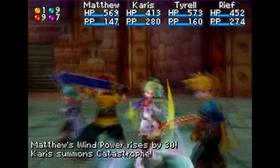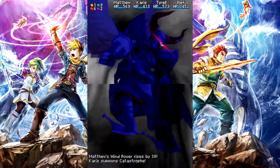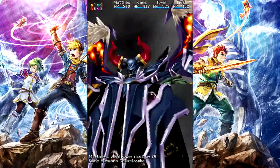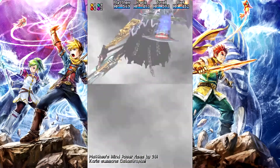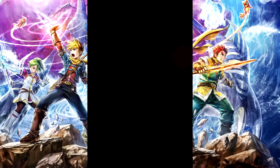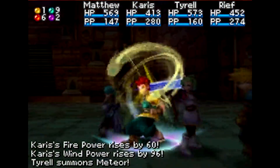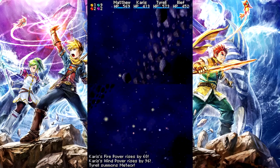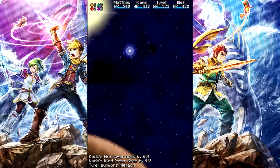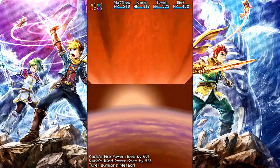He did about 2,695 damage. I'll summon Catastrophe. I went over in lengthy detail about how to fight him - if you want to fight him the harder way without summon spam, that's what you've got to look out for. He goes in a set pattern of three attacks every turn. I did about 2,700 damage to him. Now I'm going to summon Meteor. After I finish my summons and do as much damage as I possibly can, I'll continue attacking until the first team falls - the second team will come out and finish things off.